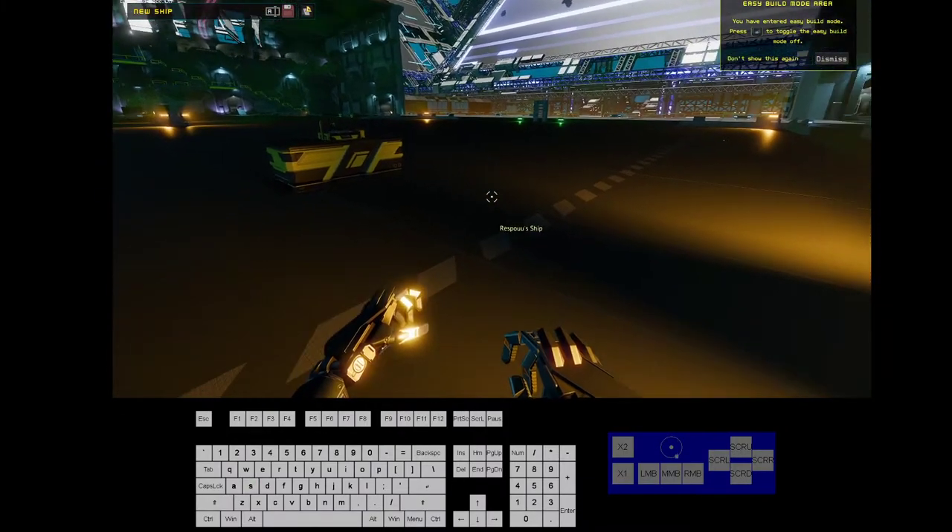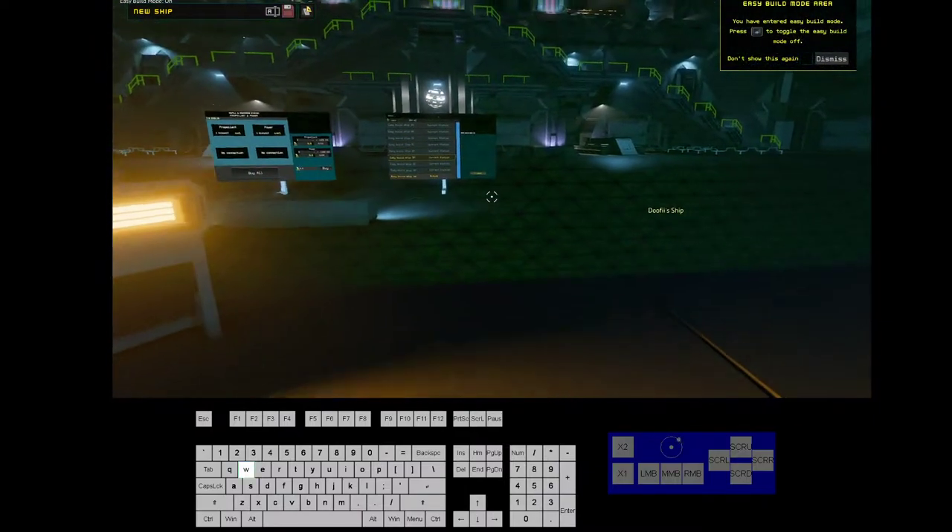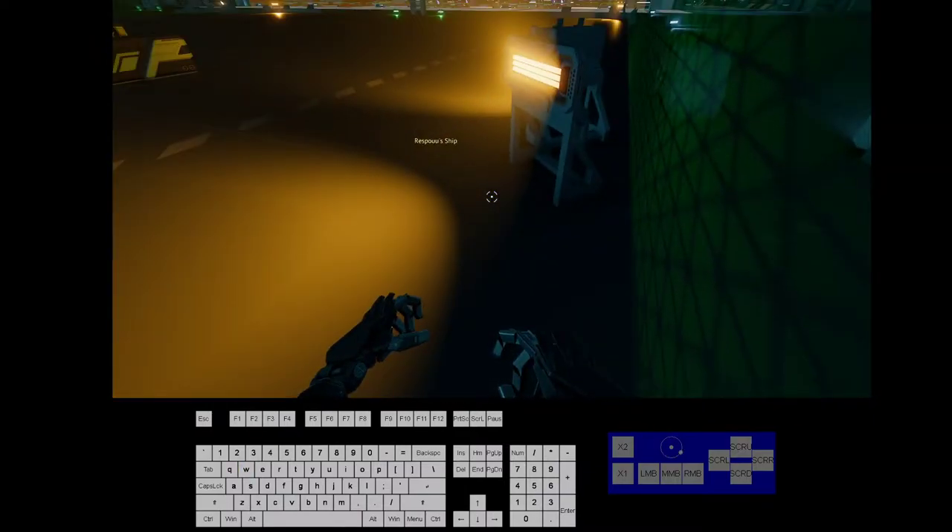Easy build is automatically activated. When I leave the zone, it deactivated.